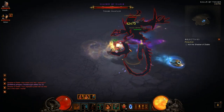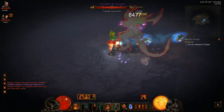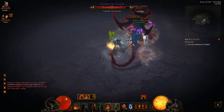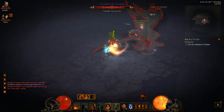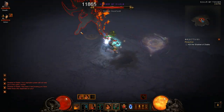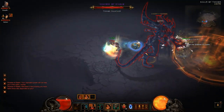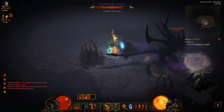Diamond skin and having a pot off cooldown saved my life. I'm going to save my Wrath until the second time he spawns the evil versions of ourselves. If you have a lot of trouble with phase 2, you might want to make sure that you have Wrath for all three of the evil versions of yourself. Leap is a must — I just keep getting caught by those cages.